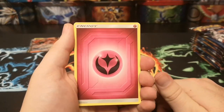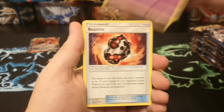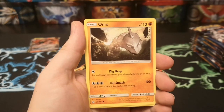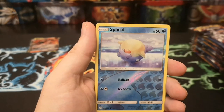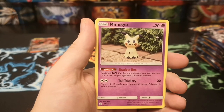Just a green code card this time — fairy energy, Mimikyu, Beastite, Dunsparce, Aipom, Onix, Tepig, Sandshrew, reverse Pheromosa, and a Mimikyu.